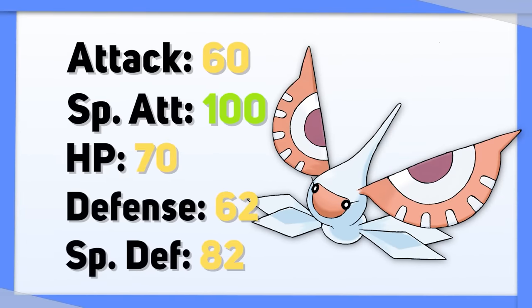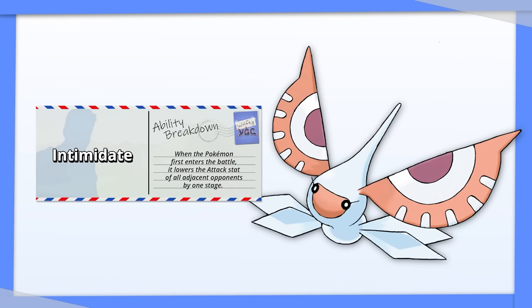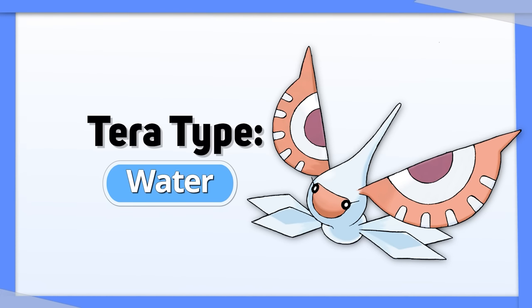Masquerain doesn't have great stats except for its special attack. This is an example of how much heavy lifting Intimidate can do for a Pokemon. Terastalizing into Rock might buy you another turn and allows you to hit some of your prior weaknesses for super effective damage. Masquerain also has access to Water moves thanks to its prior evolution, so Tera Water is a good secondary option.